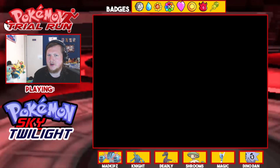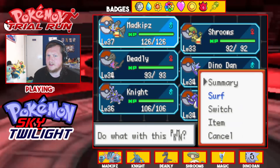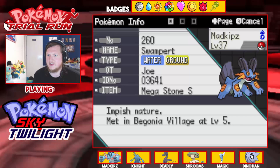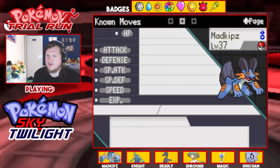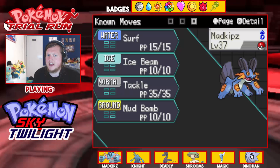Before we start, let's take a look at the team preview. First off we have Mudkips — I gave Mudkips the Mega Stone today because Mega Swampert is in this game and I want to show it off. This is our Impish natured Mudkips with the ability Torrent, and moves Surf, Ice Beam, Tackle, and Mud Bomb. I really wish I could give it Earthquake but I don't know where to get it yet.